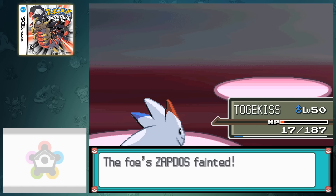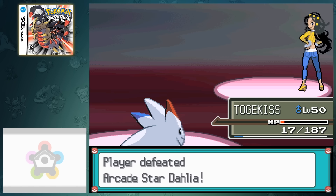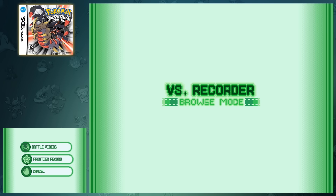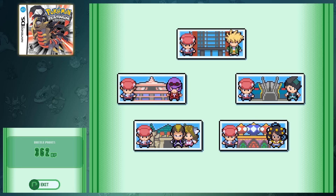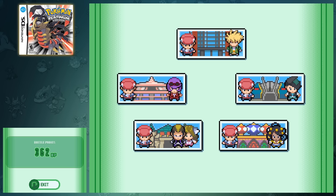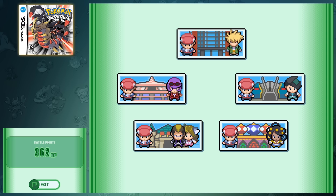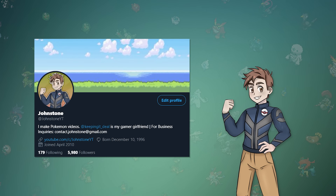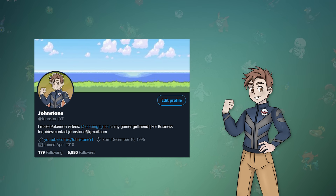And with that, we've successfully obtained every gold print in Pokemon Platinum's Battle Frontier. Overall this Battle Frontier was easier than the last one, but this was definitely a pretty tough challenge. I came into this pretty well prepared, but I was shocked at how well this team worked together. I can't really think of any Pokemon that would suit this team better, so if you're interested in trying this out yourself, I'd highly recommend giving this team a shot. If you end up trying this yourself, tweet it out and tag me at JohnstoneYT.